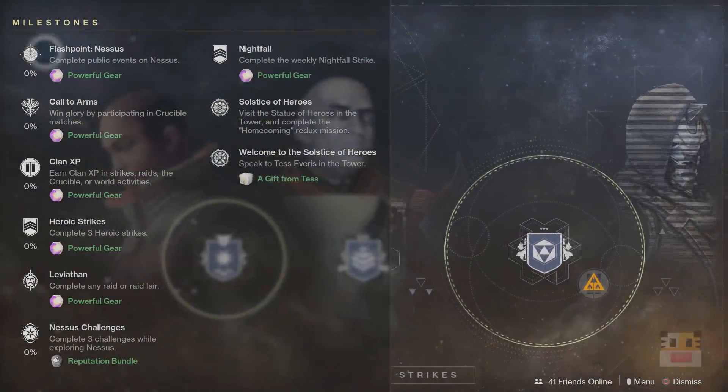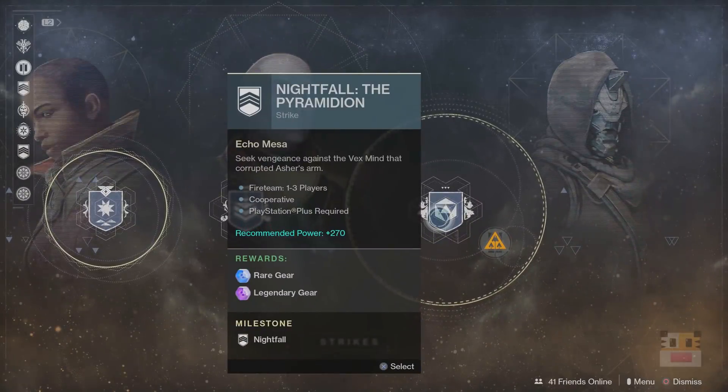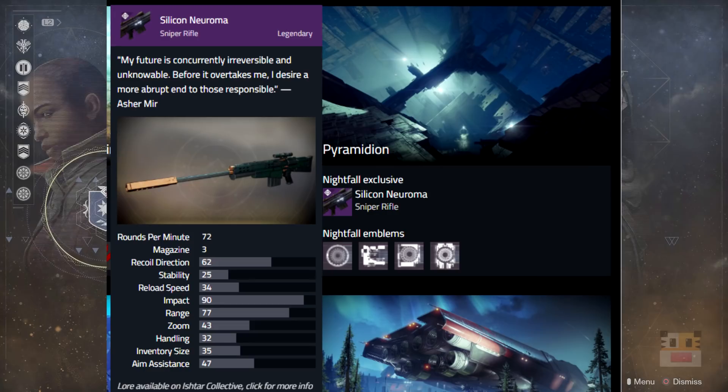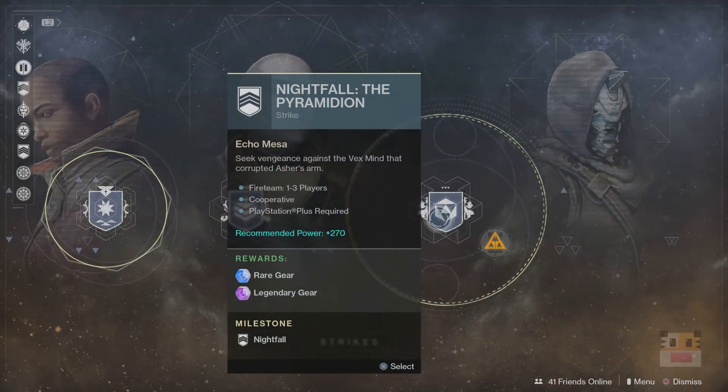And presumably that's where Xur is going to be on Friday. As far as the Nightfall goes, the Pyramidion is going to be the Nightfall, which means you can get the Sniper Rifle in this particular Nightfall. It's not that bombastic, but it is definitely a rare Sniper Rifle. You can see it on screen now. It's one of the four or five guns you can get in the Nightfall drop, so you definitely want to go out there and get it.